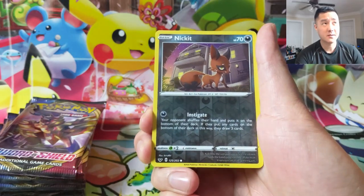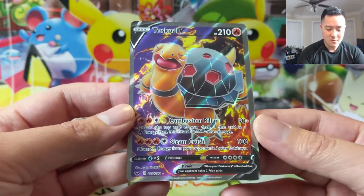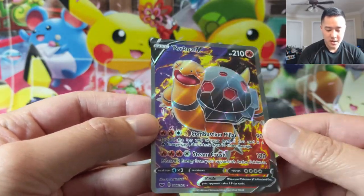As far as what pulls we want, I think definitely the Marnie. Oh wow — Torkoal V! I do like this. Again, this is the new full art style and it's not just a plain background — there are some flames in there as well with the purple. I kind of like this change.